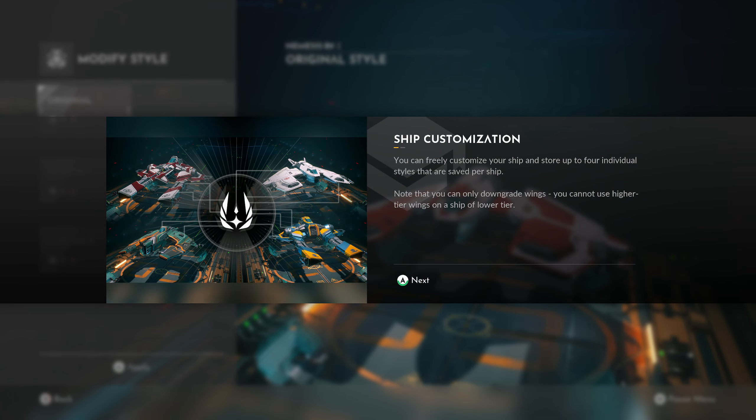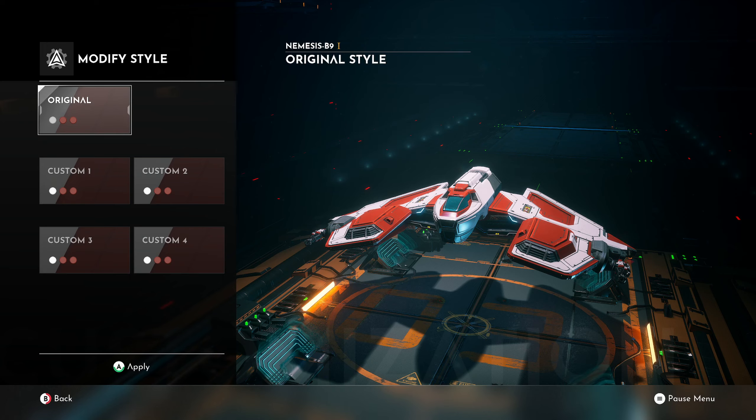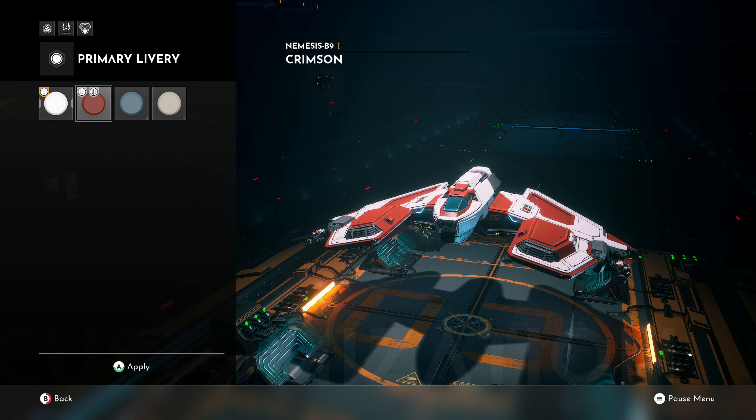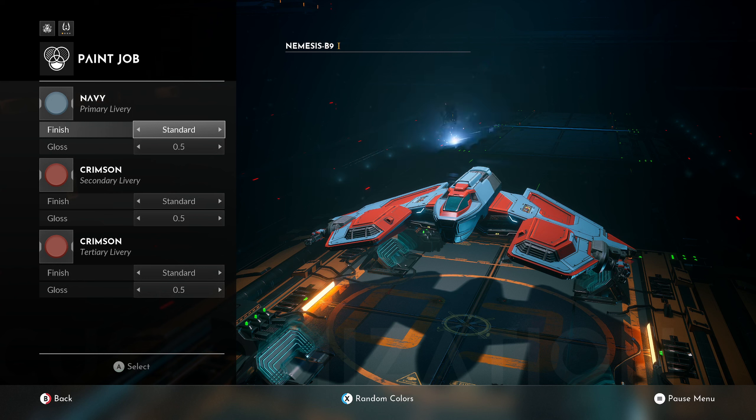We've got a couple colors. Let's see if there are any cool decals we've unlocked. So we've got 'original' style, which is what the ship comes as, and we can edit other styles. Paint jobs — we could change it from snow white... we've got crimson, navy, stardust — that just looks like a yellow tan creamy color. I kind of like this navy one, and it looks like it's already applied.